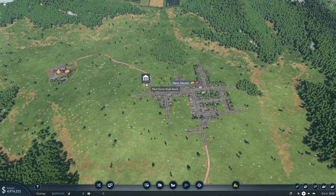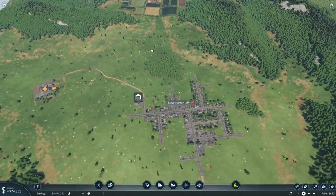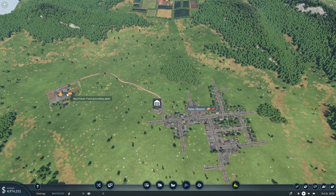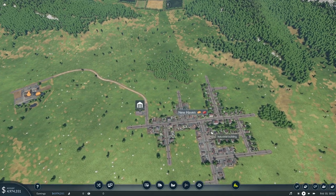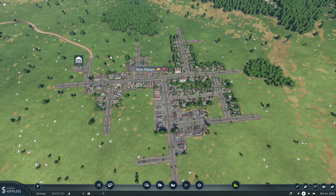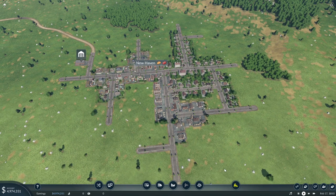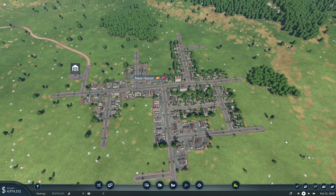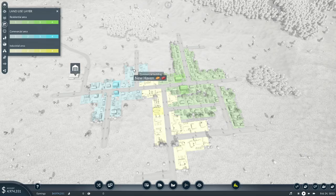I think our first move, which is going to be the easiest, is going to be bringing food from here down to here, and then we'll be able to drop the food right into New Haven itself. I do want to be able to get the residents of New Haven around their town, so I am going to create a bus line. We'll do that right away to be able to get people from point A to point B within New Haven itself.